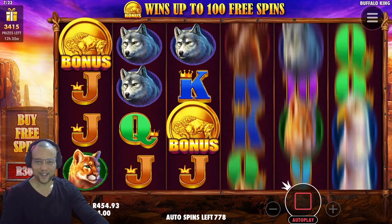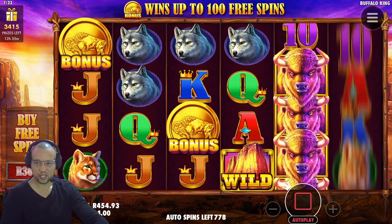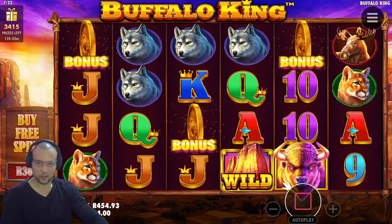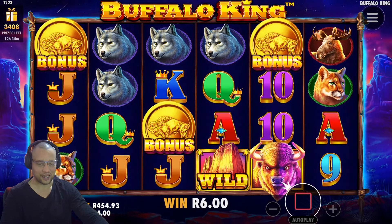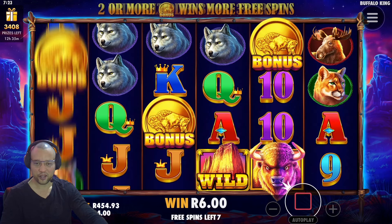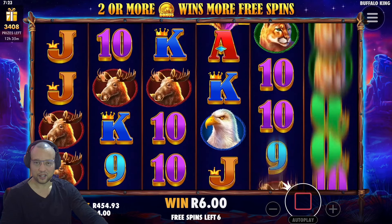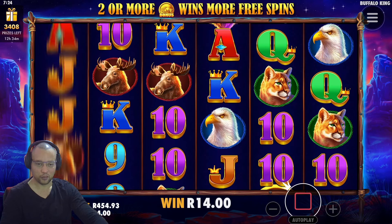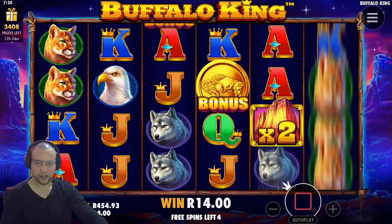All the way down to 220 spins into our session and we got our first bonus. One thing I noticed on this game — sometimes your bonuses give you absolutely nothing, like zero. So you're actually trying to get all the bad bonuses out of the way in search of a decent win or a decent tumble. And all it takes is actually just one spin or one tumble to give you that profit. You'll notice as well that our balance is down to 450 Rand.